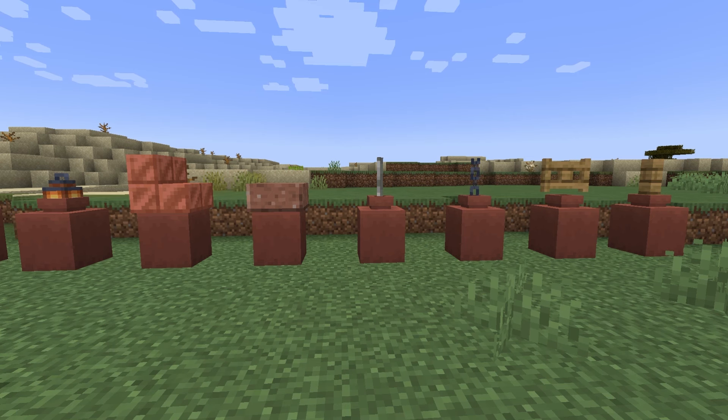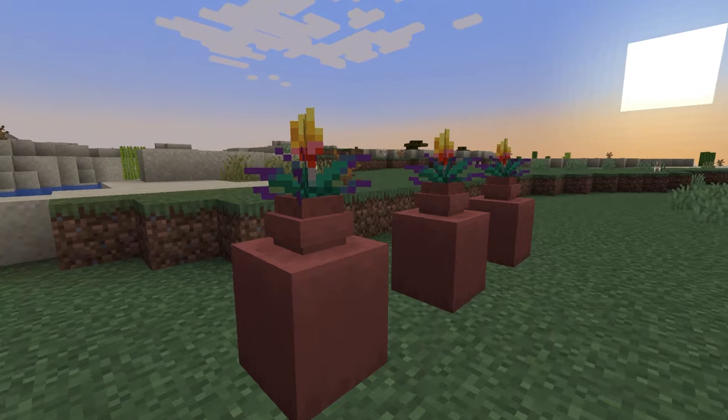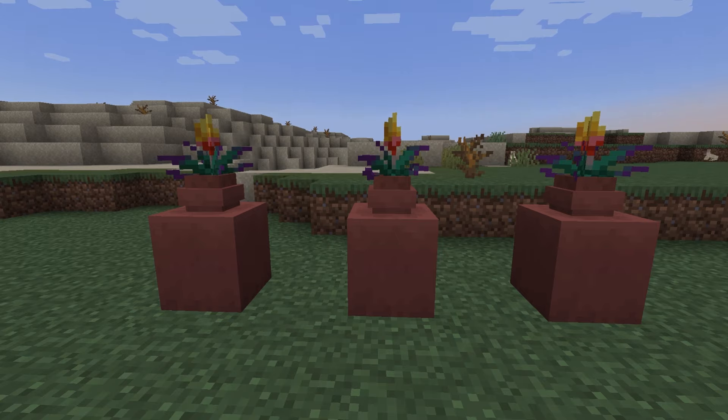From playing around with decorated pots, other blocks like fences, gates, chains, pressure plates, slabs, and stairs could be placed on top of the decorated pots. The blocks that couldn't be placed on top were redstone components or rails. I feel like the decorative pot is going to end up being used in a lot of different ways for building, as it can be used with other blocks.